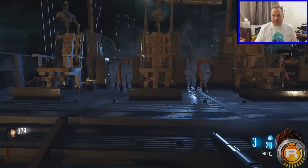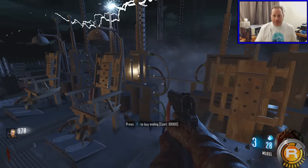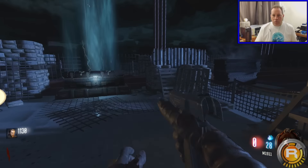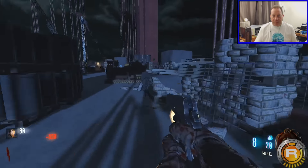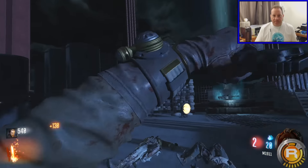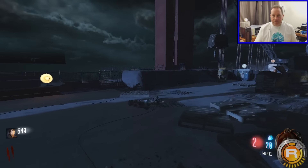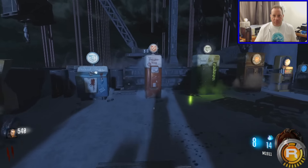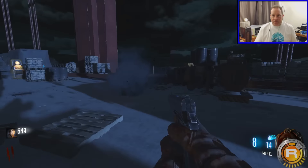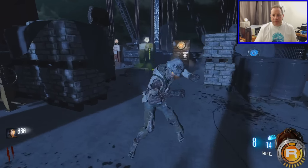We've got the old pack-a-punch, we've got perks — no power needed — and we've got Electric Cherry as well, so that's good. We'll have a bit of a nose around and see what we can find. There are chairs which would normally take us back to the bridge. Buying Bible endings is 99,900 — no wall guns — so I'm going to try my luck on the box seeing as it's there. No pack-a-punch for 5k. One thing we don't want to do is get knocked down.